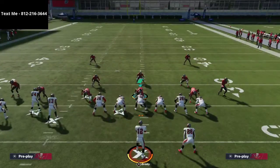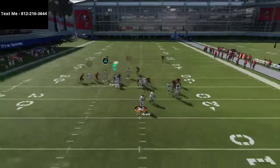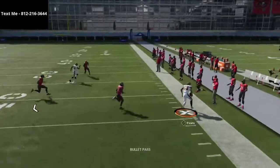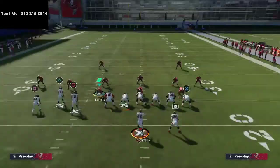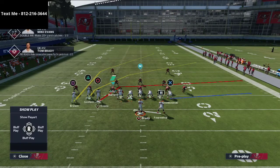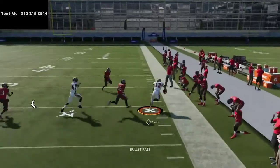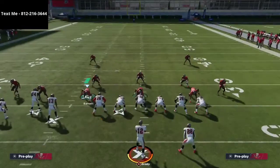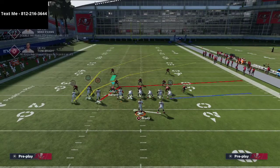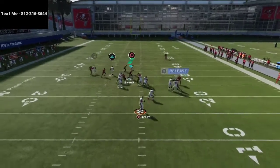You also have some of the best routes in the entire game paired with this scheme — a skinny post to Antonio Brown, a crossing route, all really good options. The route to Mike Evans I typically turn into a drag route because I think the drag works a little better against zone, though you don't have to do that. What's really cool is that Mike Evans typically won't get pressed out of man coverage unless they're running dime 1-4-6, and even then I don't think he gets pressed.